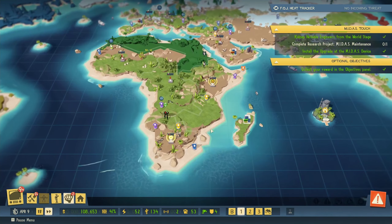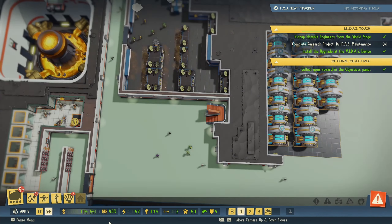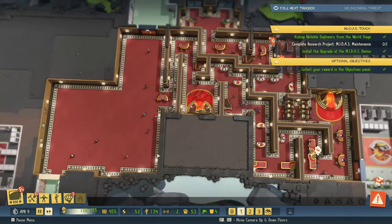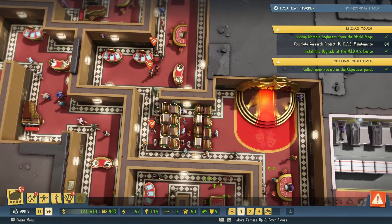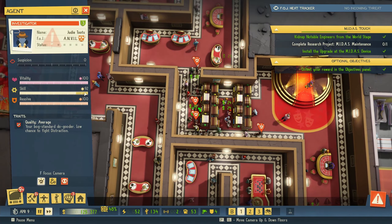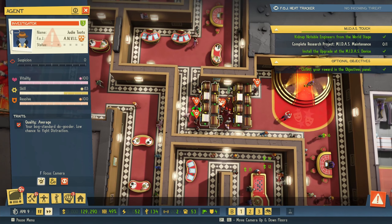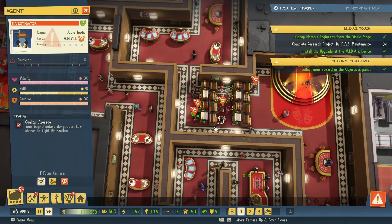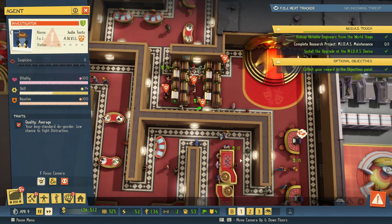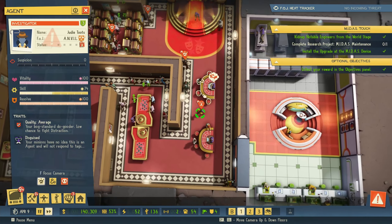The problem with that is we need to pay salaries, so I need to be careful. Let's take a look at the investigators that have arrived, see their skill going down and their resolve as well — they are all playing slot machines, which is fantastic. And I like this maze that we built here, I'm really glad that we did that.